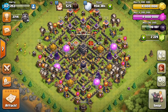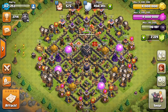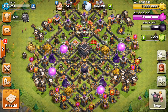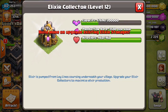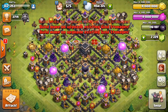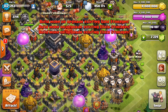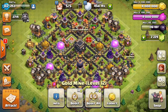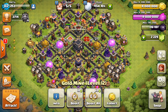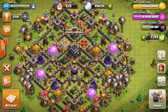Before we read the patch notes, look at this — 8 million gold, 8 million elixir, over a hundred thousand dark elixir. Even my collectors are kind of full — 57,000 in them and I can't collect them. There was a one-gem boost before the update, unfortunately it's over. I managed to farm all this stuff — 16 million total. That happens like once a year whenever there's a one-gem boost.